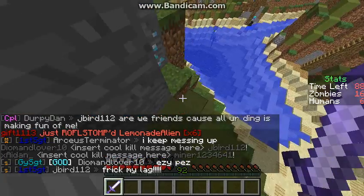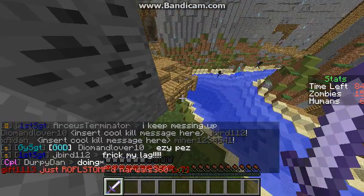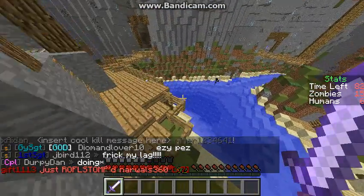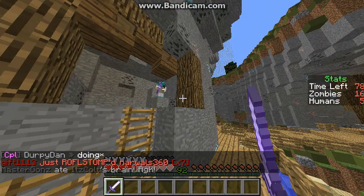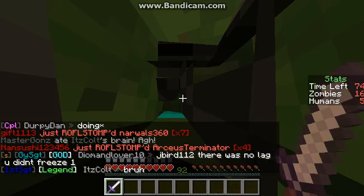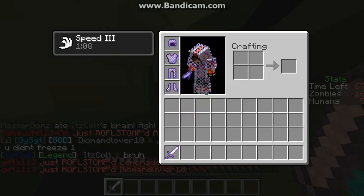Hey guys, this is Arceus Terminator here, and I'm playing Krakatia Infected. I'm going to show you how to play. First, if you're a zombie, you have to kill the humans. You get chainmail armor, an enchanted iron sword, speed 3, and feather falling 10.